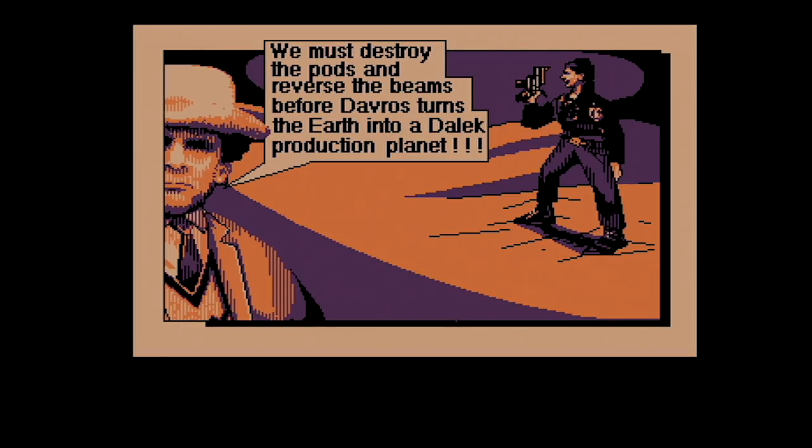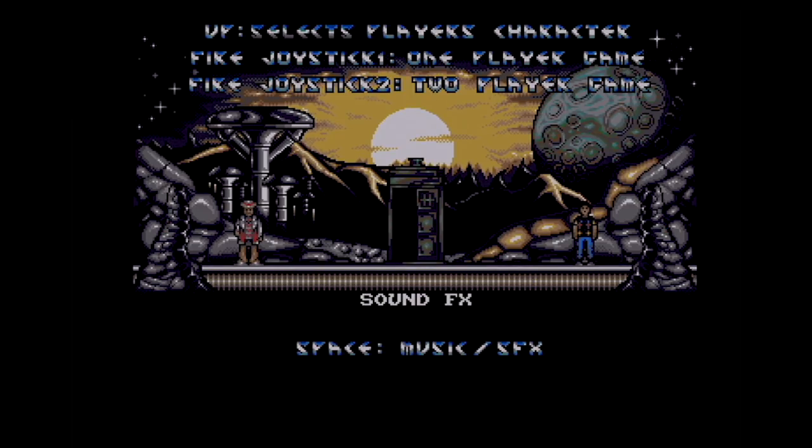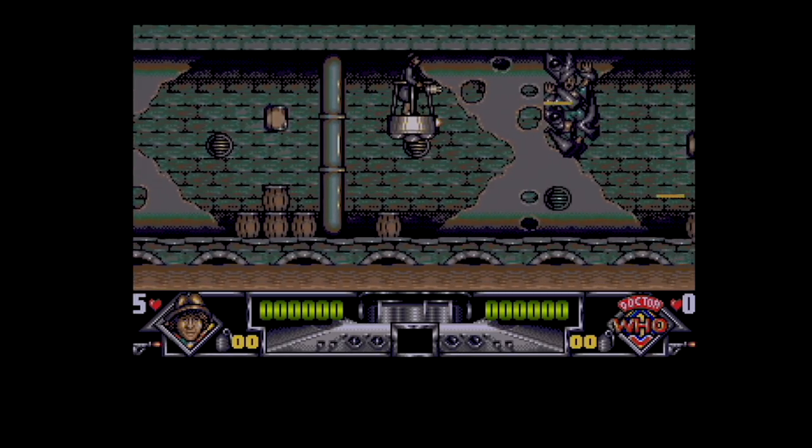Into the Amiga version we go. We can select our Doctor and companion — let's select Tom Baker. Our Tom Baker goes into the TARDIS with a curiously high-pitched TARDIS dematerialisation sound. You know a game is going to be really bad when it starts with a sewer level.